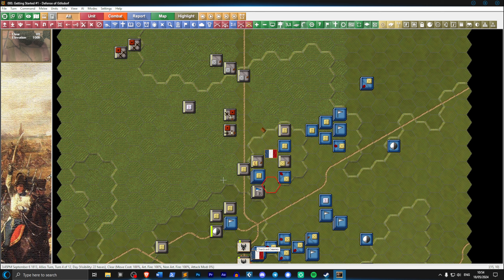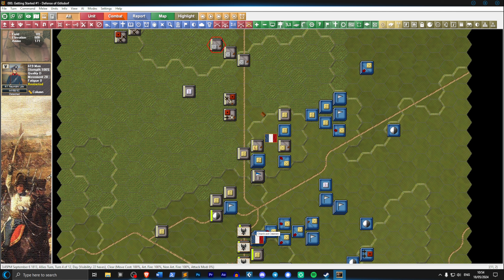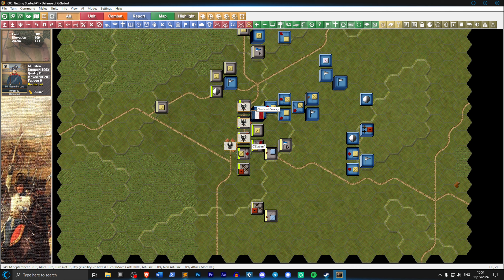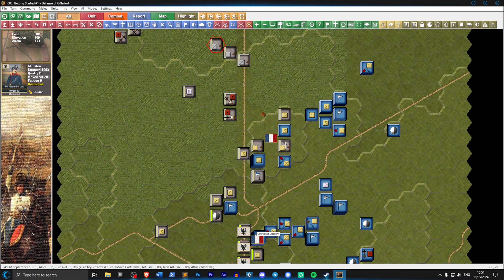Welcome back to Campaign Leipzig. This is the same defense of Gullsdorf opening scenario. The game was originally made back when John Tiller Software didn't mind making a difficult beginner scenario. They've since had a change of heart and now try to make getting-started scenarios winnable for beginners. This is a very difficult scenario.